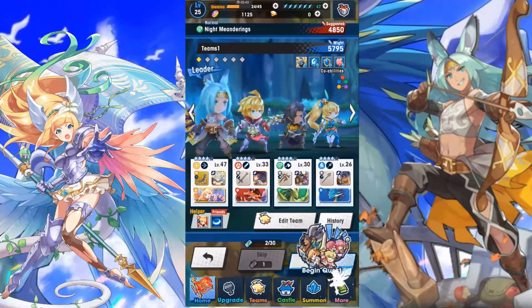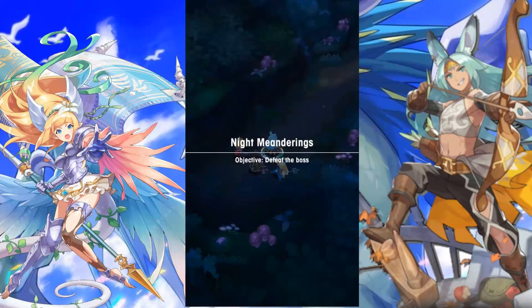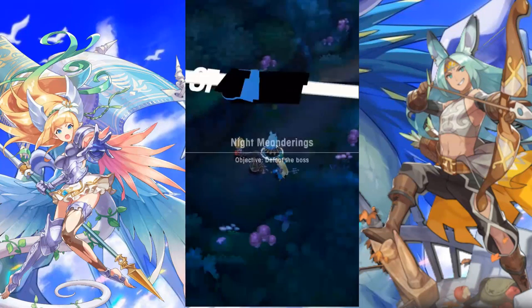I can show you how to do it. The idea is to go back and forth when you're running to cancel your dash, and then you can do your regular attack.